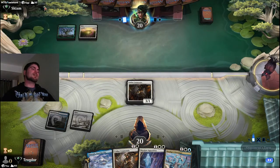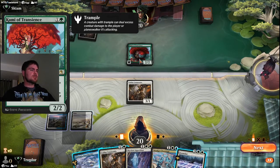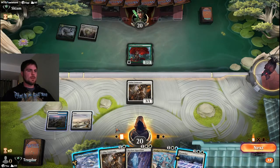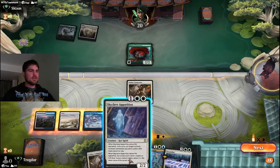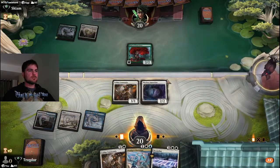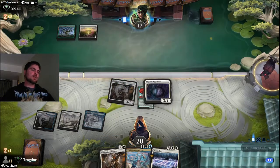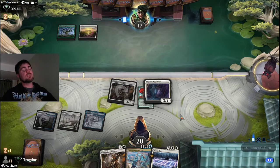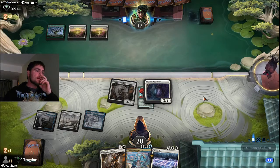The game holds priority for that, which is weird. They cast an enchantment and put a counter on their creature. Beginning of your end step, if an enchantment was put into your graveyard from the battlefield this turn, you may return that creature from the graveyard — that's annoying. It has graveyard recursion in it. But for two mana we can exile that thing — let's get rid of it.